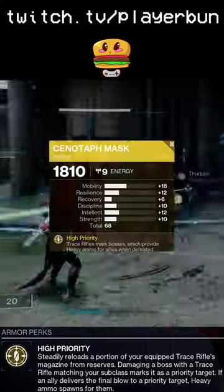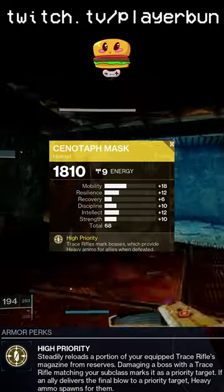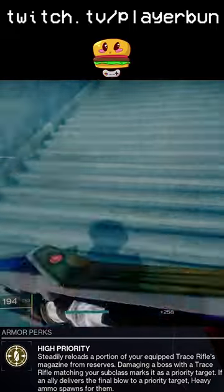The new Warlock Exotic Cenotaph Mask steadily loads trace rifles from reserves when using them, and marks bosses, champions, and mini-bosses so that when allies kill them, they drop heavy ammo. This does stack with Aeons, which is huge for heavy ammo generation.